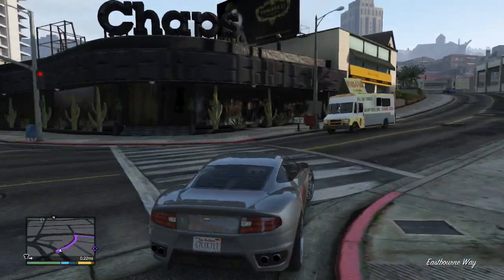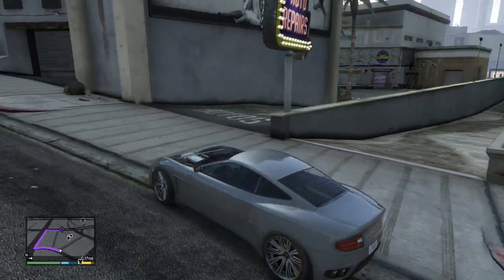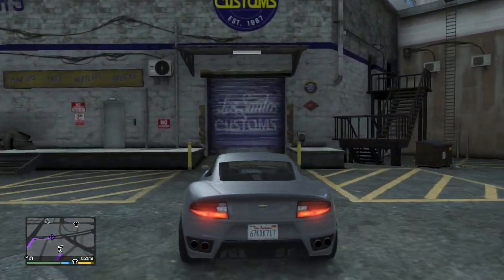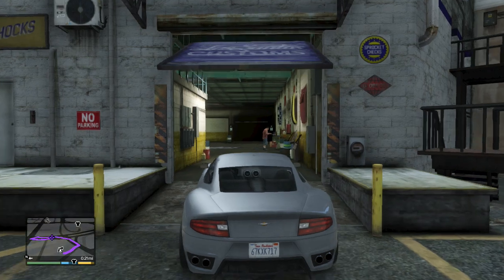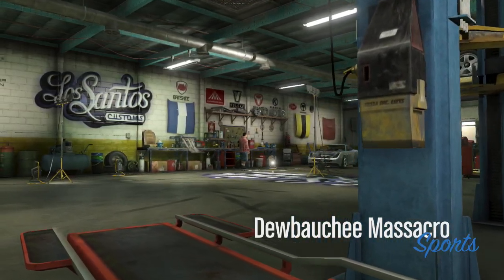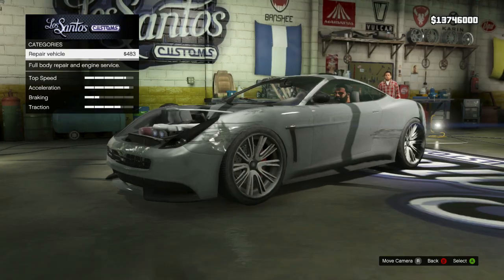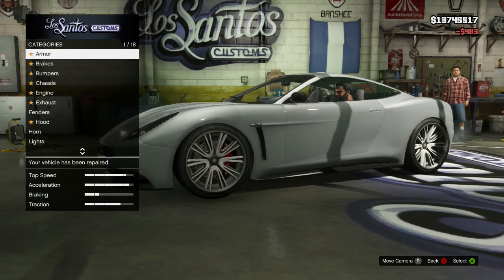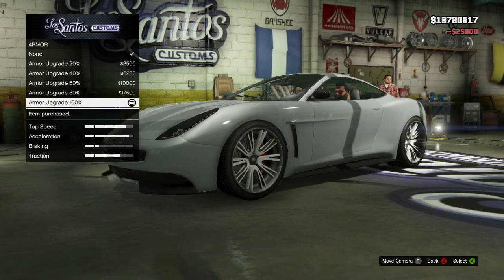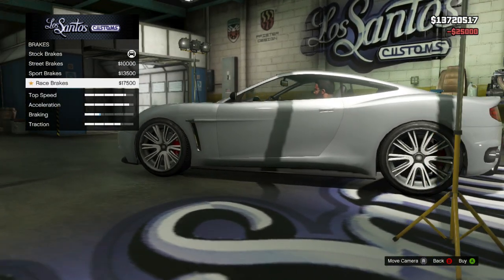So what do you say we take it to Los Santos Customs? Let's upgrade this thing fully and take it for a test drive. The other two vehicles were a little bit disappointing in my book. I know we have one more supercar to look at after this one, so perhaps that one is even nicer than the Dubati Massacro. Repair the vehicle — only 483 bucks, that's a bargain. Let's go 100% all the way.